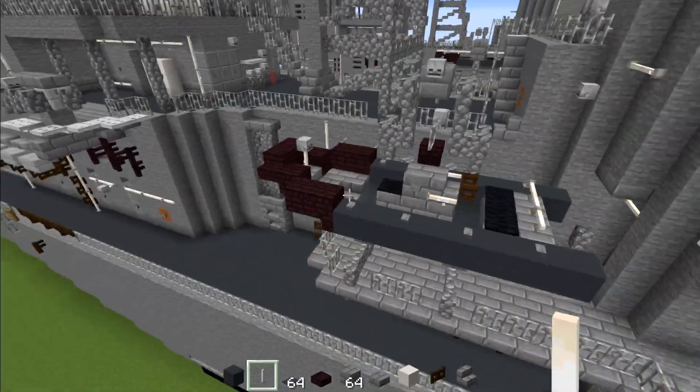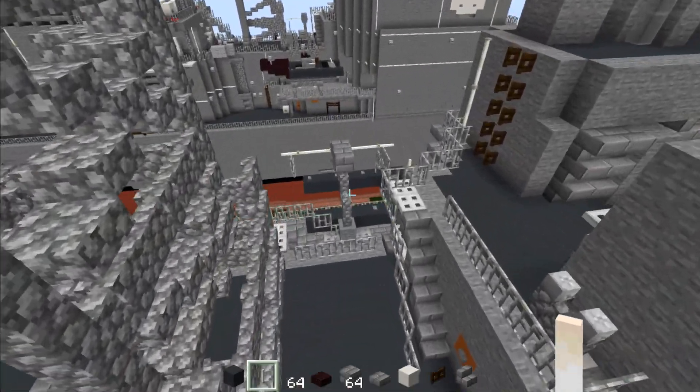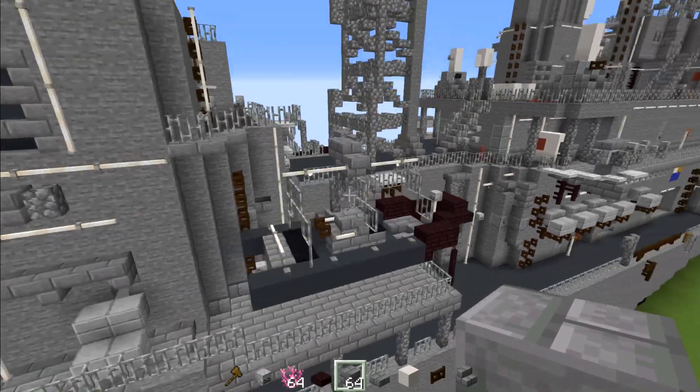Then add stone buttons on the sides with an end rod right behind it on both sides. Add a stone brick block in the middle with stone brick stairs on either side, then black carpet three blocks wide. Dark oak fence gate here — open that up. Add an end rod two blocks tall, then go across and add another two blocks. You would build the same exact craft on the other side — after building it, it should look like this.